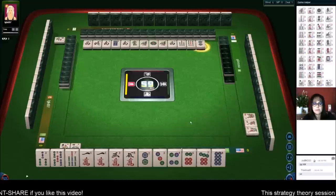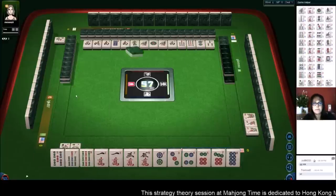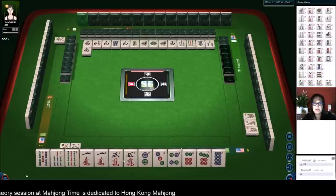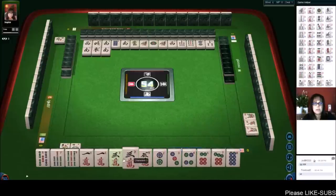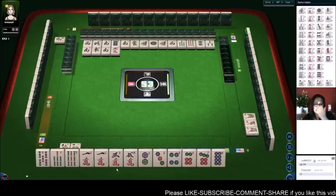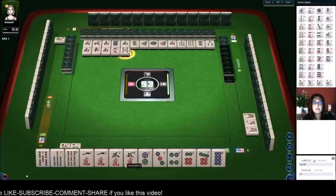We're going to pass. There's a nine, eight. Let's get rid of the three — three bam, it really doesn't matter at this point. We need a four crack, really. The middle waits are a bit of a challenge because we need a specific number to fill the chow. We need a four crack for three-five, a six bam for five-seven, or an eight bam for seven-nine. Three characters — we want all chow at this point, otherwise we'd have to switch to a chicken hand and we'd still be one or two away.